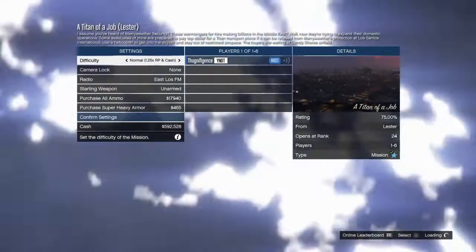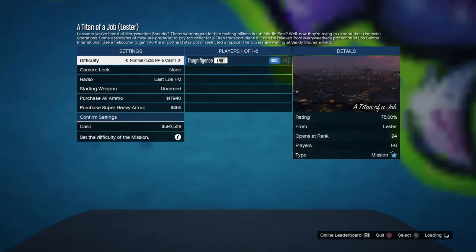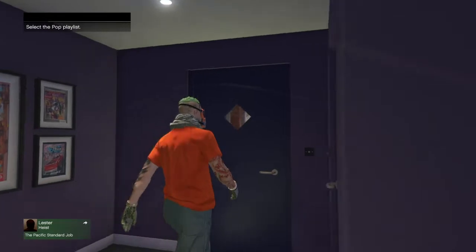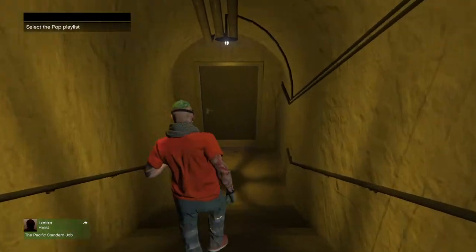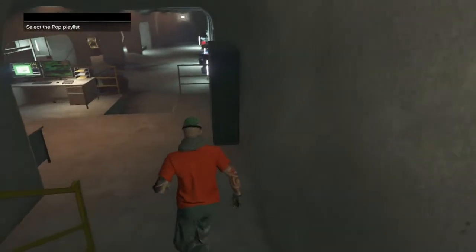If it doesn't let you start it up, you're going to have to do the whole part over again. It should start you up into the Titan of a Job as long as it's showing correctly and you did it fast enough. From here, just quit — hit X to confirm. You'll see how the radio genres are glitched out on the top left — that's exactly what you want to see. From here, head over to your basement, the arcade basement, and head over to the free Elegy RH8.